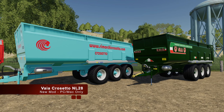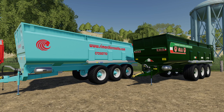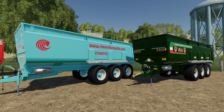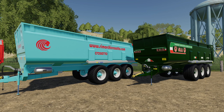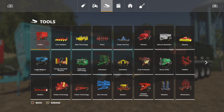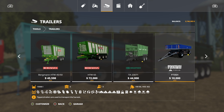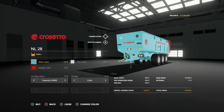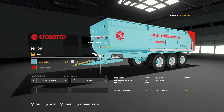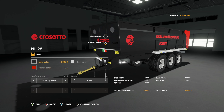We've only got one new mod for PC players — well, technically two, but it's the same mod in two different versions: an older model and a newer model. This is the Corsetta NL28 or the Via Corsetta NL28. These are going to be in two different places, both in trailers but kind of far apart from each other. The first one is the older model. You will look for this bright blue-green color — but you can change it up. You do a darker blue, the normal green, or you can go with black, which looks really good as well.